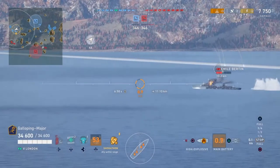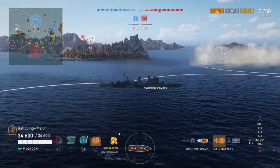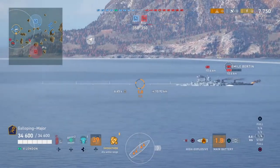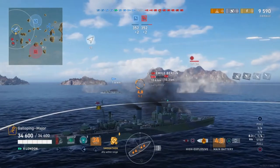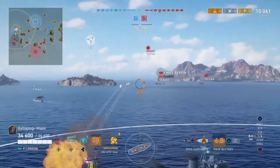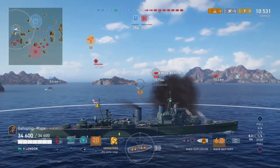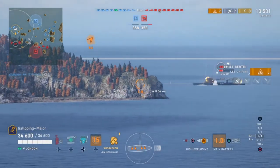One thing to note, as you will probably be seeing now, is that London is quite big and she has a lot of freeboard, which is something you don't have on Exeter. Exeter is quite small and quite low in the water. Now why does size matter when it comes to survivability? Obviously the bigger you are the easier you are to hit, especially when you're in a smokescreen. At the moment quite a lot of players will be firing into smoke to see if they can hit you — and so with London being bigger she is just that slightly easier to hit while in smoke.